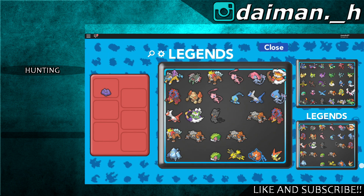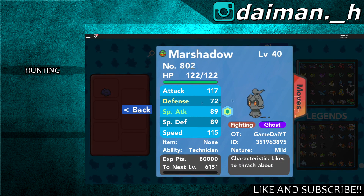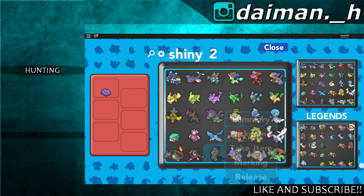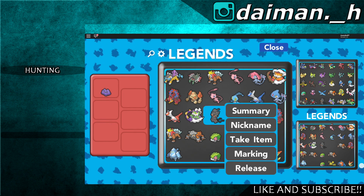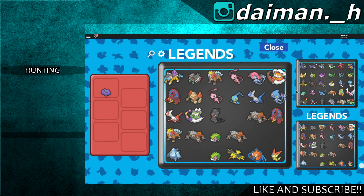Those were all my shinies. Between normal Marshadow and shiny Marshadow you can't really see a difference, because only when they attack — his head will turn purple for the shiny, and for the normal Pokemon his head will turn orange, if I'm correct.